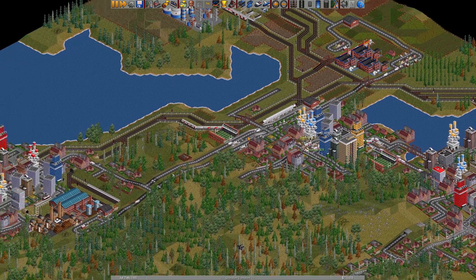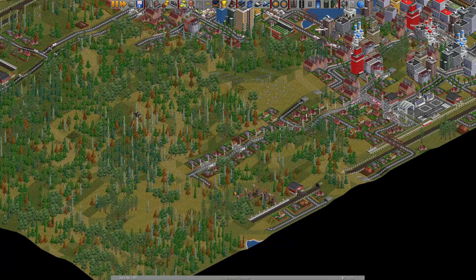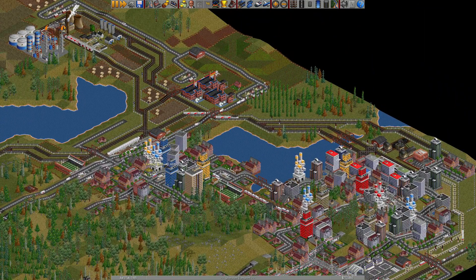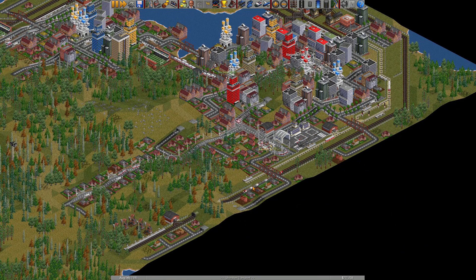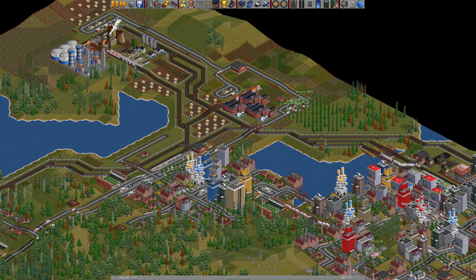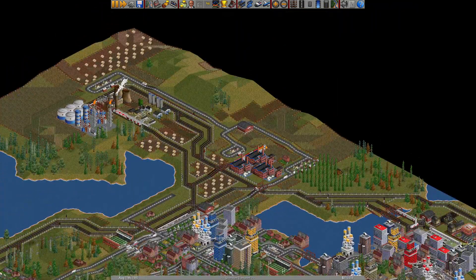I also connect all industries on this map and transport industrial goods to works, plants, and farms. This train transports oil, this train transports farming products, and this train transports goods.